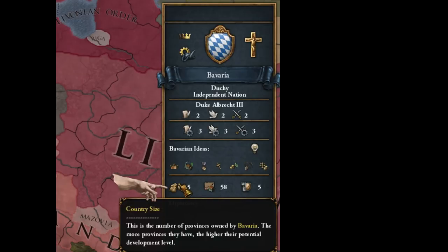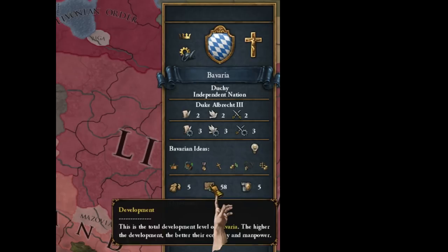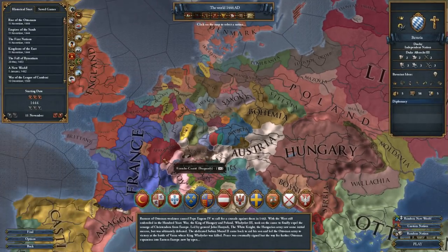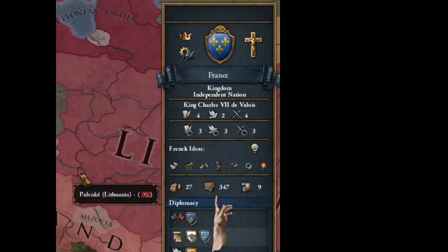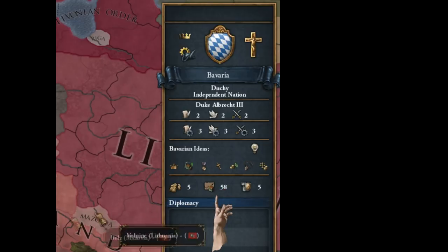Then you can see the country size — this is the amount of provinces. Bavaria has five; France, for example, has 27 provinces. This is the development, which is a numerical value that counts together all the tax base, all the production in a country, and all the manpower from the provinces. This allows you to compare the sizes of different countries. Bavaria has 58, France has 347, so France is about six times the size of Bavaria. This is kind of a measurement of difficulty — the higher the development, the easier a time you're going to have. But it shouldn't stop you from playing a small or middling country like Bavaria.